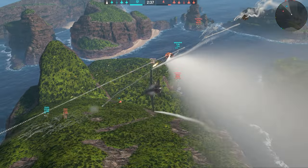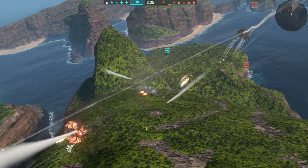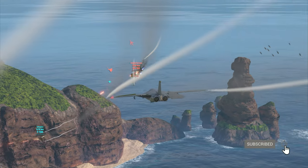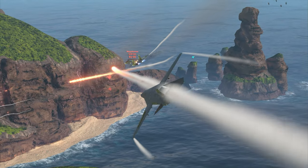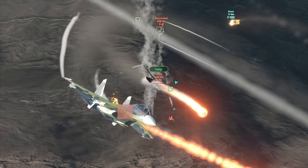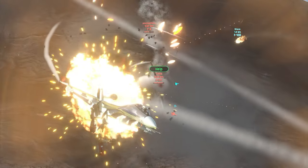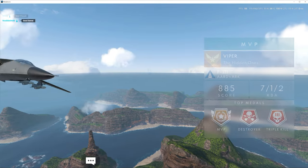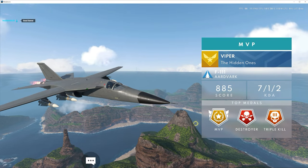Boom. Phoenix gets a splash. Another splash. And an Su-27 decides to fly right in front of him. That's the game-winning splash as a Phoenix comes in from close range and wipes out that flanker. Victory 22-4. They just didn't stand a chance.